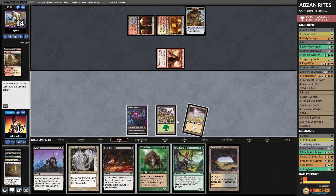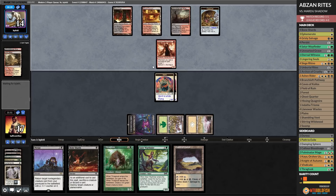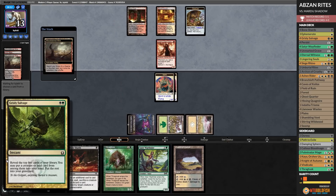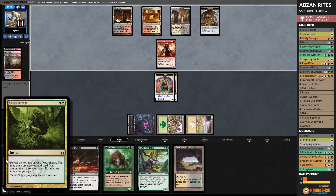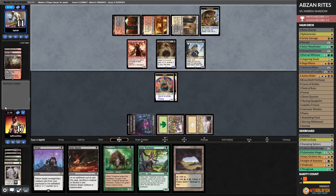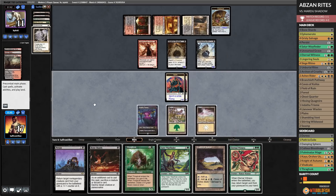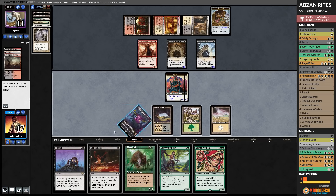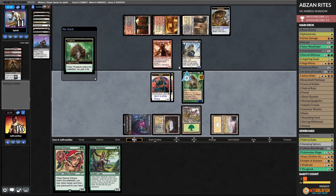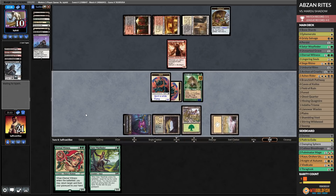Next turn we can try to Satyr Wayfinder again and try to mill something. Man, losing that Archon was such a bummer. Death Shadow — pretty big. Scourge of the Skyclaves — no attacks, so we can actually kill the Scourge. This is actually going to be a huge blowout. We get to play Caves of Koilos — Bone Shard, kill Death Shadow, discard Thragtusk. Persist Thragtusk — go up to 21. Kill the Scourge of the Skyclave. Let's get in with one Spirit — opponent down to 10, pass the turn. That was such a good Thragtusk — I'm glad we brought in the Thragtusk.